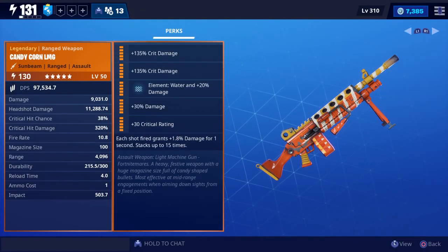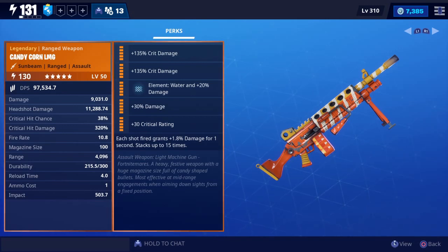Here it is - a water candy corn LMG, very modded. What makes this gun special is that two elementals completely change the weapon and how it works. The last perk says each shot fired grants plus 18% damage for one second, stacking up to 15 times. You can literally pack a punch just by shooting repeatedly, but since it's water we need to fight fire husks to get the full maximum potential.